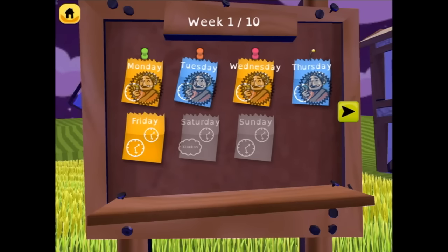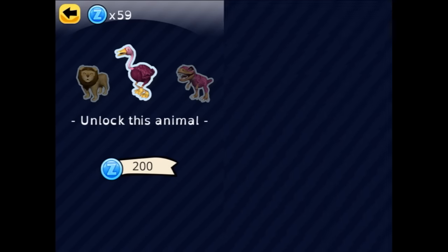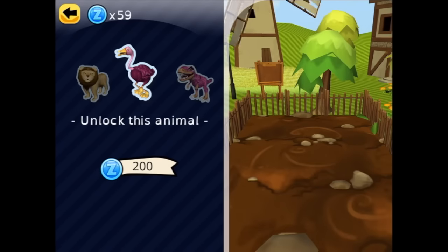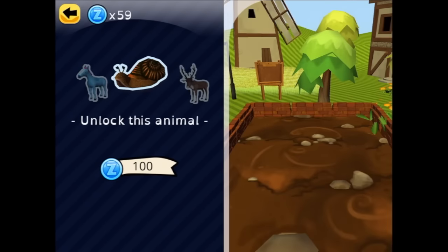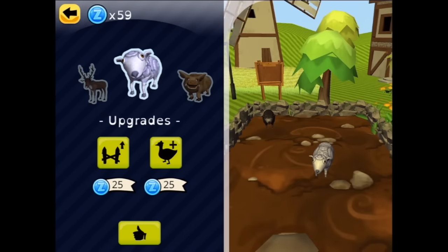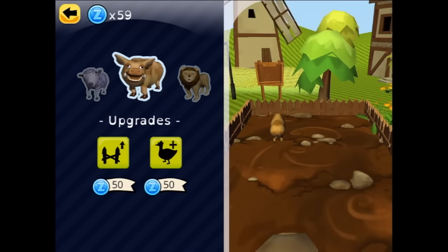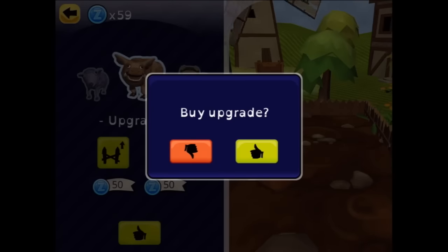We're up to Friday now — we've got 59 coins. I don't know though — you can buy a lion for the farm, and a dinosaur, a chicken, a horse, and a snail — very expensive! Let's go back to the pig. We've got 59 — why don't we upgrade and see what happens?